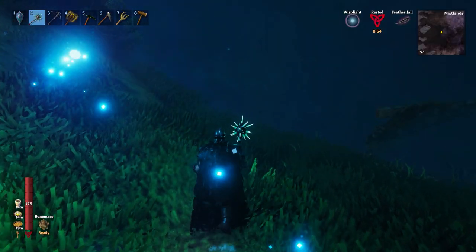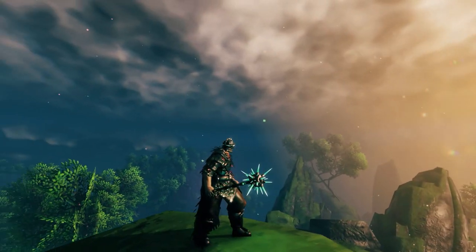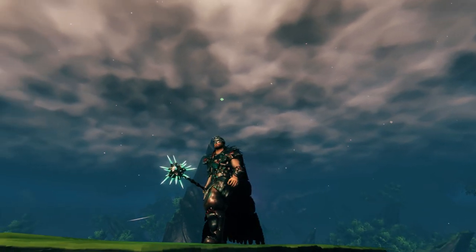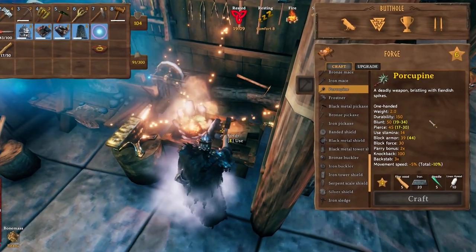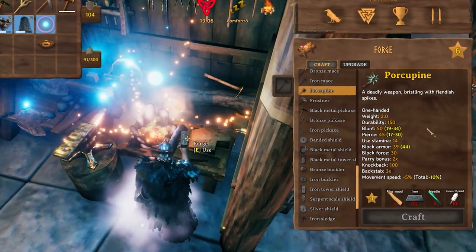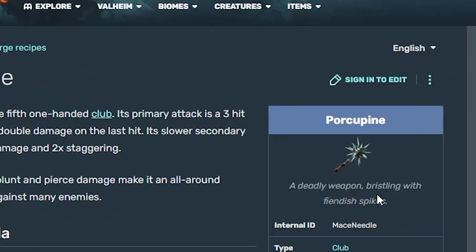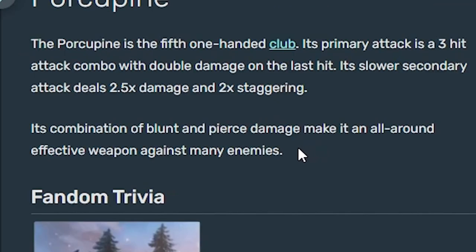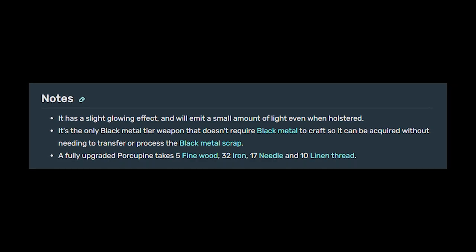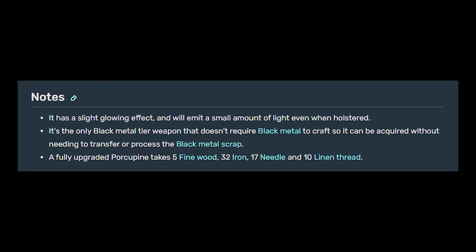While we will do some seeker hunting, we'll also take it out and slay some additional enemies in the plains biome, which is kind of what this weapon is intended for. Let's give the spiky boy a second look. I think we ought to start by taking a close-up look at the porcupine and dive deep beneath the quills, if you wills. On the Valheim wiki, this thing has a pretty awesome description: 'A deadly weapon bristling with fiendish spikes. Its combination of blunt and pierced damage make it an all-around effective weapon against many enemies.' From the notes on the wiki, it's the only black metal tier weapon that doesn't require black metal to craft, so it can be acquired without needing to transfer or process black metal scrap.